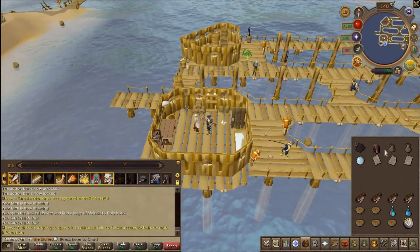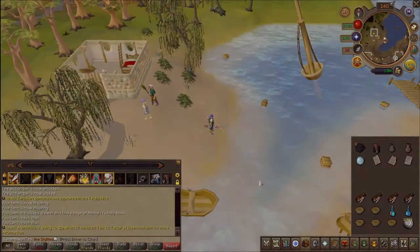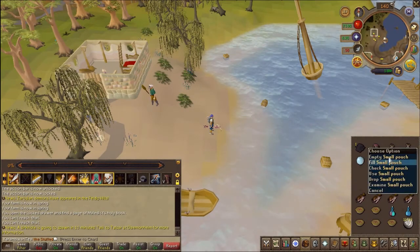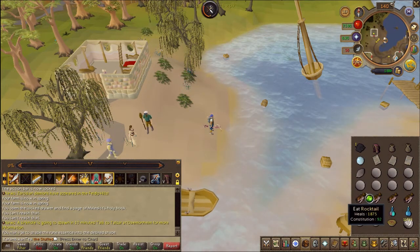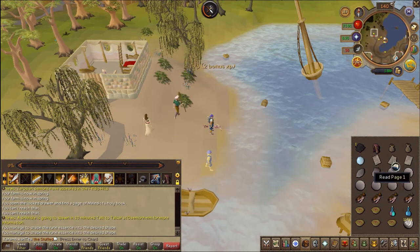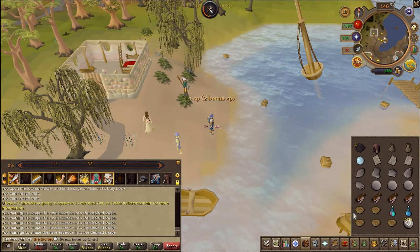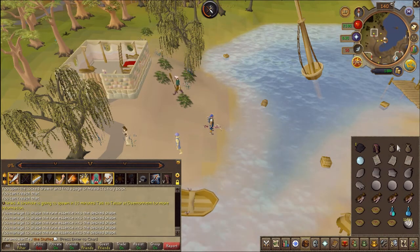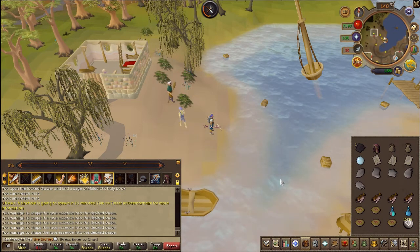Once complete, go ahead and withdraw some rune essence from your pouch or wicked hood. If you right-click your pages you will notice there is a shape option. It should be five shapes in total between the three runes. Go ahead and craft the five different shapes: earth, air, fire, water, and mind.